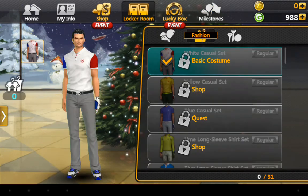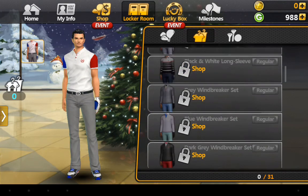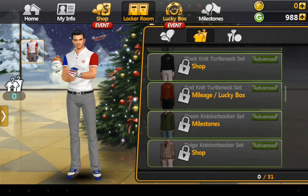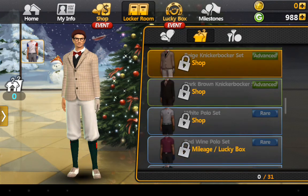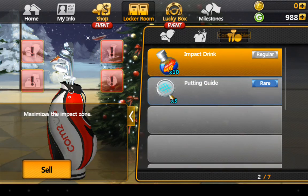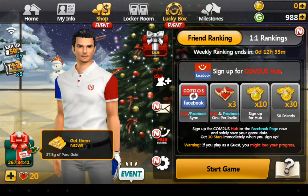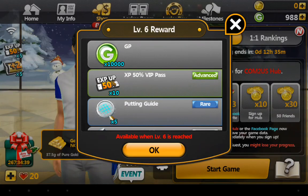And these are all your items — so your clubs that you've bought, your costumes, some of which are actually quite funky, your tees, and your power-ups. You get power-ups throughout: impact drinks, better drives, harder hits, stuff like that. You get a present for each level, and your daily rewards as well.